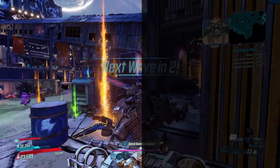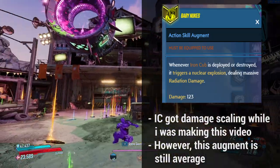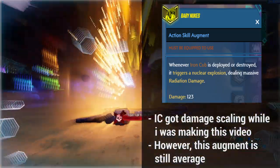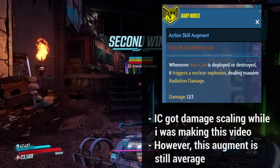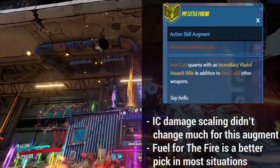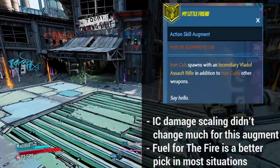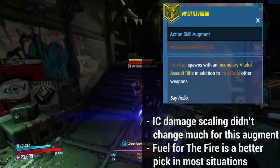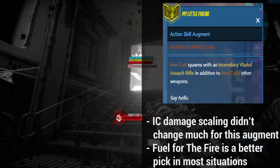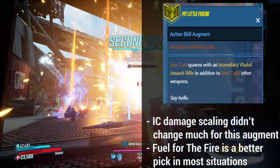The next augment is Baby Nukes — Iron Bear's exit animation explodes into a nuke. Right now the damage doesn't scale well, and Iron Cub itself doesn't get damage scaling in Mayhem levels, so the damage is pretty poor. I'd avoid this augment. Similarly, My Little Friend spawns Iron Cub with an Incendiary Rifle that can proc Short Fuse, Minesweeper, and a lot of things, but again it doesn't get Mayhem-scaled damage. Any augment focused on doing damage doesn't do well at all because it doesn't get the Mayhem scaling — fine for the campaign or early Mayhem levels, but in Mayhem 10 or 11, forget about it.